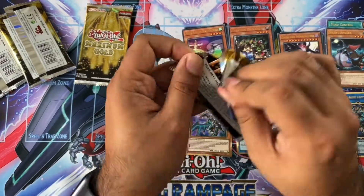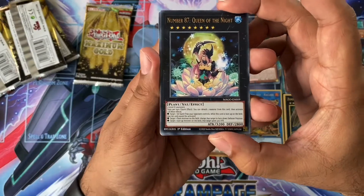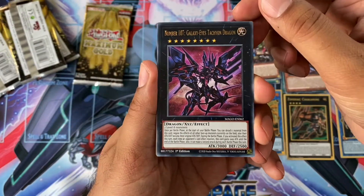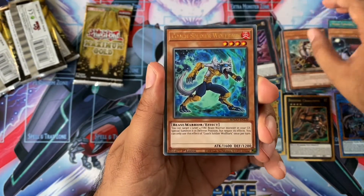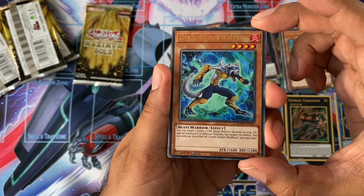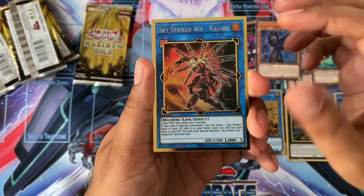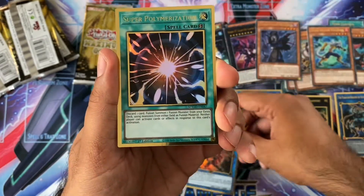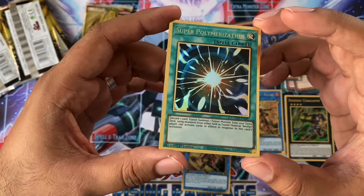So not too bad so far. Got number 87, Queen of the Night, Tachyon Dragon, Scrap Recycler — because it needed another reprint. Colt Soldier Wolf Buck. Condemned Witch. Alternate Heart. So the other Kogari. And now Super Poly — very nice, I like Super Poly, it's quite cool.